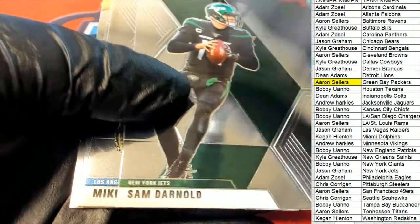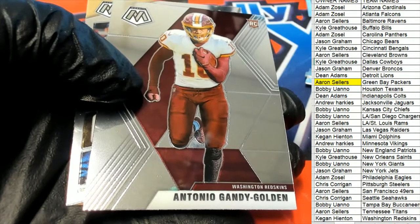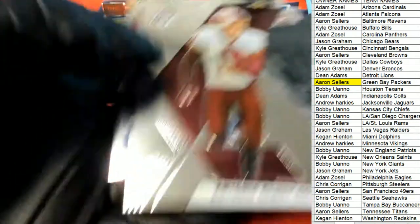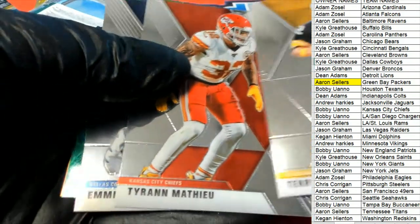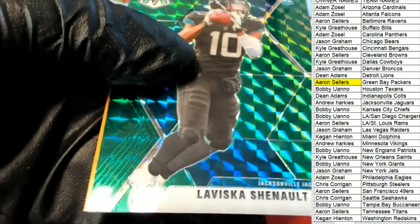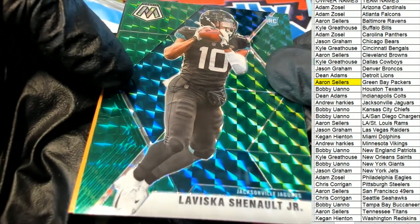What else is popping? Nice rookie there for the Redskins and a Michael Thomas. Good luck everyone to the final pack in this box break. We're pulling a Jacksonville rookie, and it's Chennault Jr. That's really nice right there — the Mosaic Chennault.